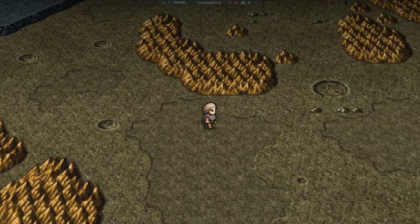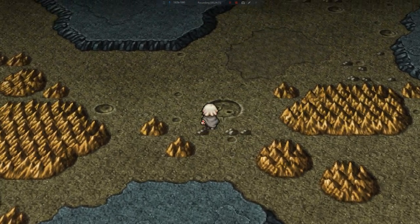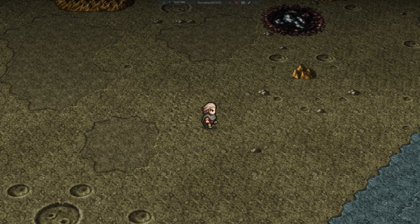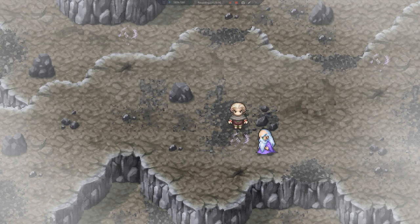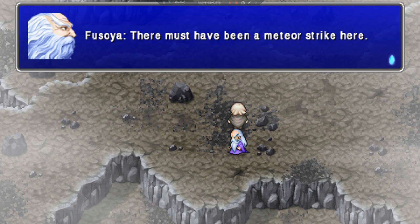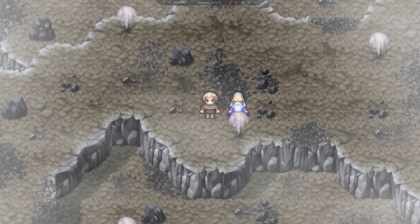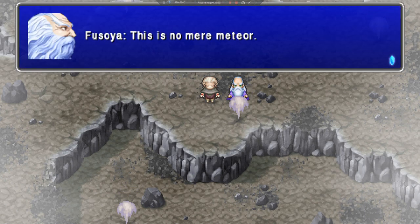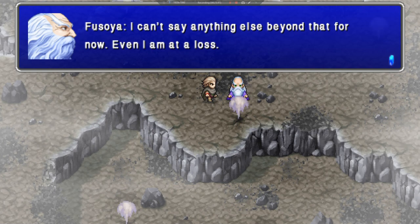I'm not seeing what we're supposed to be seeing out there. That was a white moose, a purple bovaros, and a black claw — so this is where we're heading. It must have been a meteor strike here. It is eating away at the land itself like a parasite. This is no mere meteor. What do you mean? I can't say anything else beyond that for now — even I am at a loss.